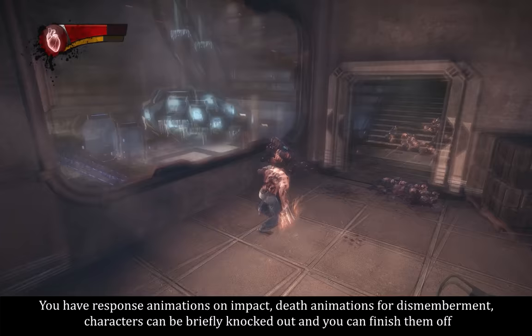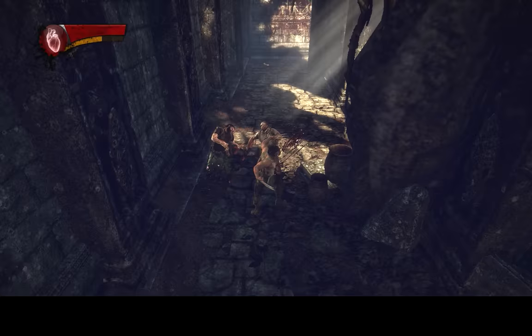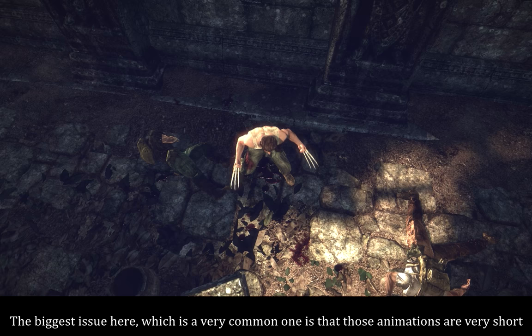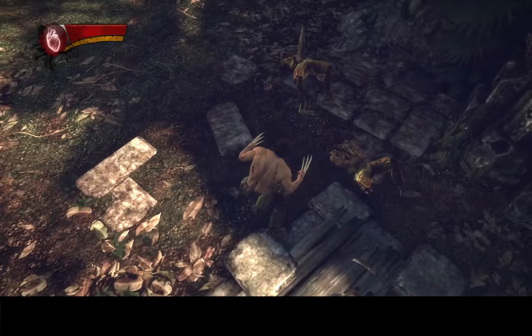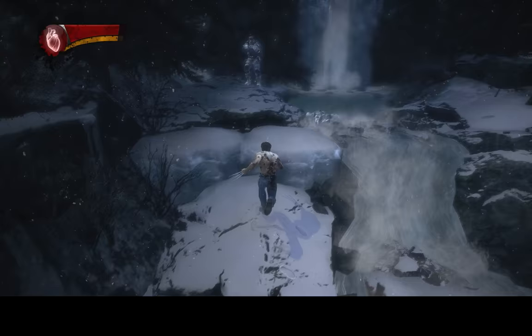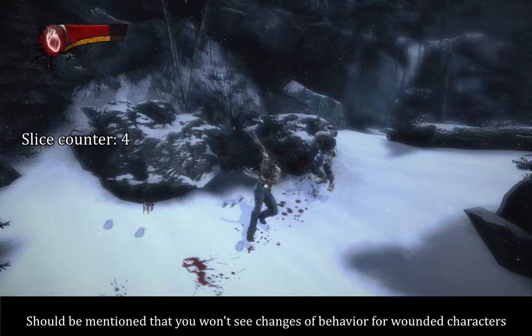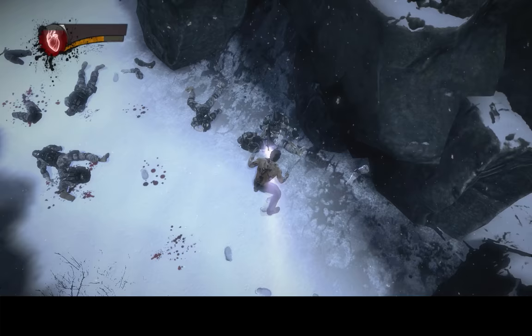You have response animations on impact and death animations for dismemberment. Characters can be briefly knocked out and you can finish them off. The dismemberment animations are not bad — the character will roll on the floor holding where he once had a limb. The biggest issue is that those animations are very short: arm dismemberment lasts about 6 seconds, leg dismemberment lasts 10. Those animations are a good step in the right direction, but they should've been much longer for a truly brutal experience. Any other death? The character goes straight to ragdoll. There are also no changes of behavior for wounded characters — he can take 5 slices, shrug them off, keep fighting, and then drop dead on slice number 6.